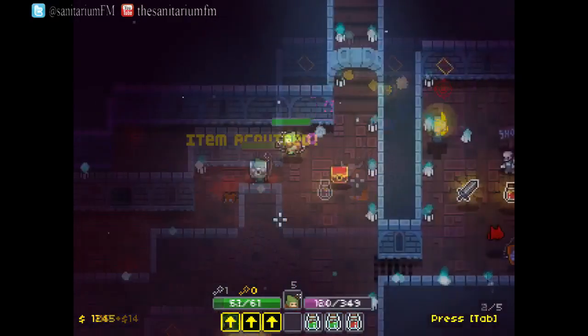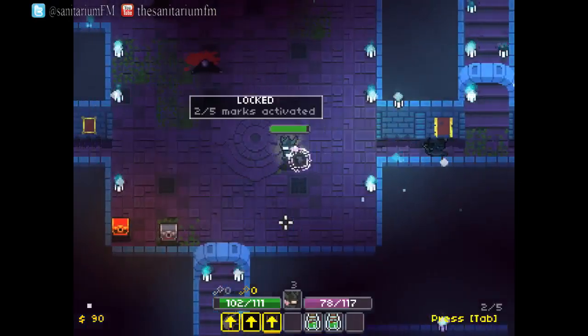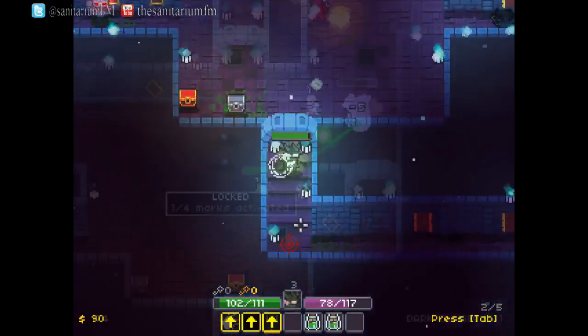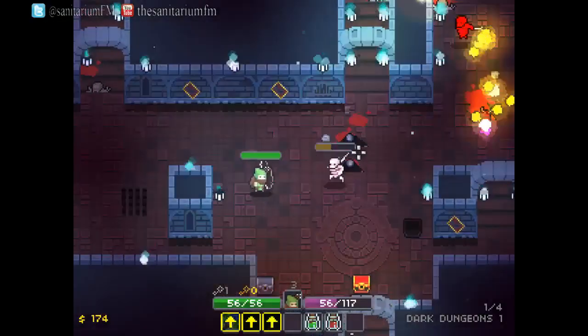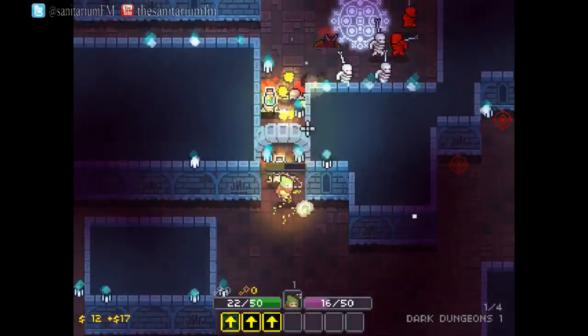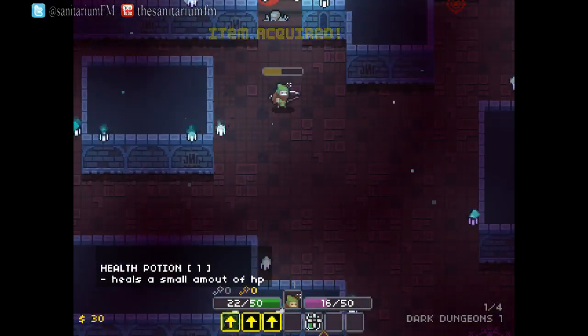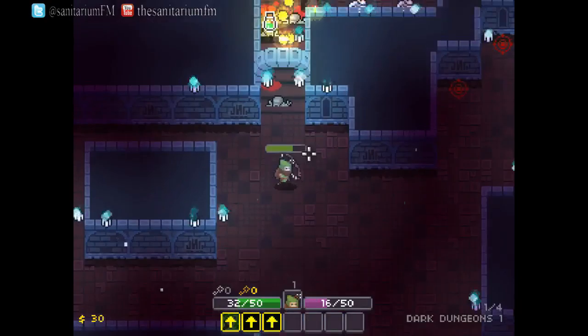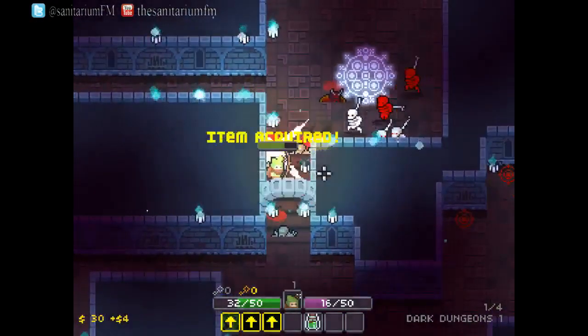Other major loot includes keys to open silver and gold chests that can be randomly generated and scattered about the dungeon floor, generally containing some fairly good loot and potions. Potions have various different effects and are stored in your three-slot hotbar when you pick them up, with the most common being the health potion which restores a little bit of health.